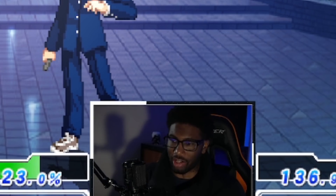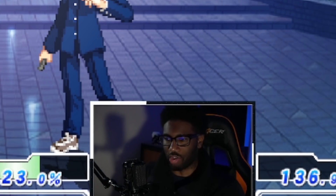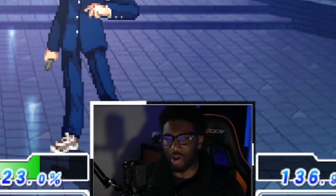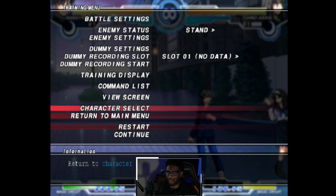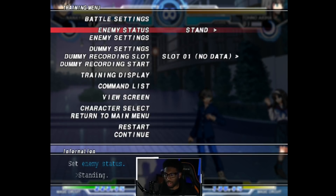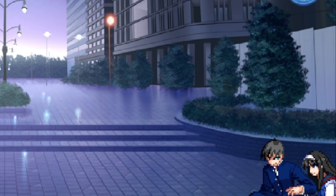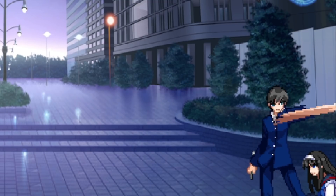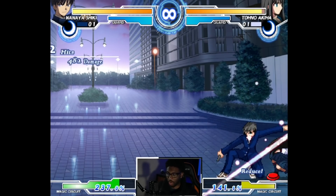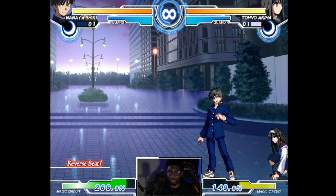Reverse beat allows you to change the way you do your pressure — you can go for pressure resets and it makes your pressure more ambiguous because your opponent doesn't know when you're going to do this. Mainly when people block in anime games they mostly block crouching and then revert to standing when they think there's an overhead, so a lot of characters' 5A's are really good at initializing this because it usually goes over people's heads. You can do this during 2A, 5A, 2B, 5B, 5C — pretty much all your buttons.